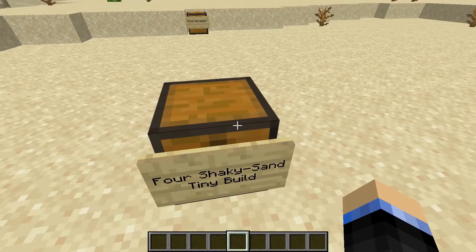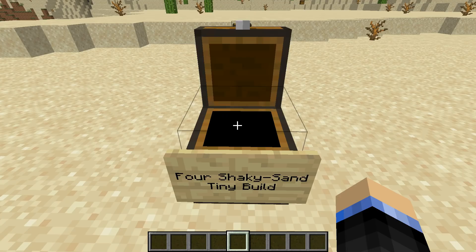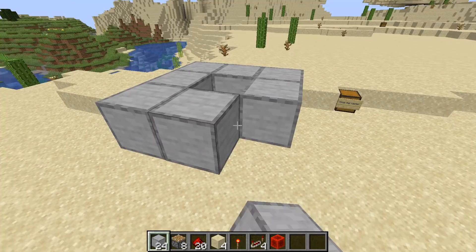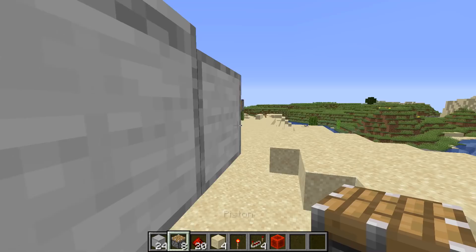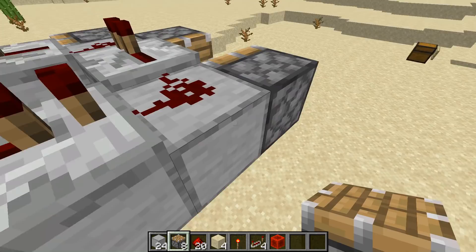The materials for our four shaky sand build are these here — these are for the farm itself, and these are what you'll need to kick it into action. This time we make a three by three with a hollow center. We put our redstone repeaters facing in the same line so they all feed into each other in a nice circle. We put our dust on the corners, then come in with pistons facing into each other, connected to the redstone dust corners, on all four sides.